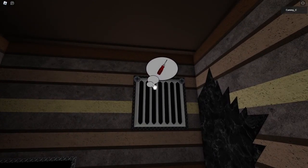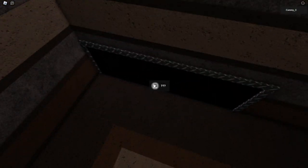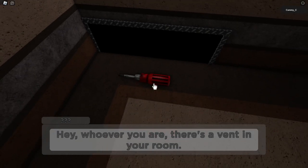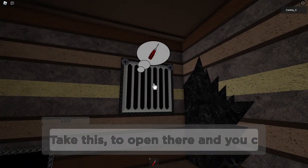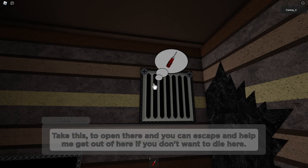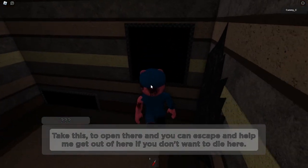We need a screwdriver for that. Oh, what's this? 'Hey, whoever you are, there's a vent in your room and you gave me a screwdriver — how kind of you. Take this to open them and you can escape and help me get out, if you don't want to die here.' Okay then, let's go!